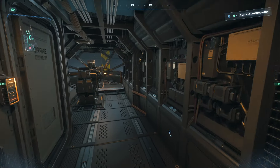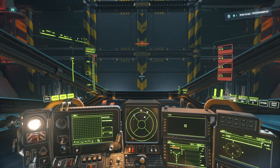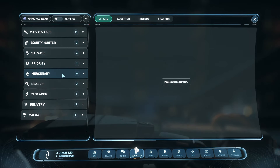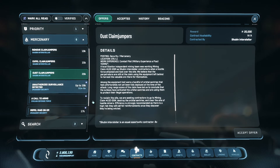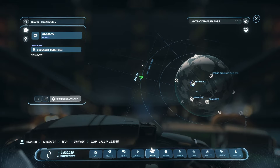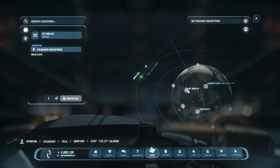I'm quickly going to get into my pilot seat and make my way to the bunkers. At the moment I am at Grim HEX, so if we want to find a bunker I usually just open up my MobiGlass, go to contracts, and look under mercenary - you can find bunkers just by looking at missions here and there. I'll take a look, otherwise I'll just jump to some locations that I know. Here's my first location - I'm going to go to NT-99 on Yela since it's a Nine Tails bunker.